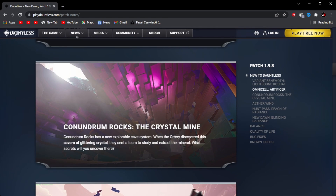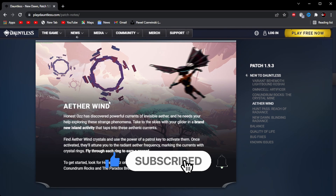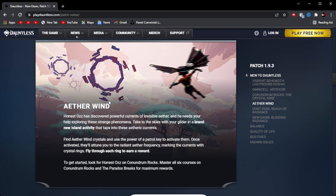Next up is Conundrum Rocks, the Crystal Mine, and this is the Conundrum Rocks Island Makeover. Conundrum Rocks has a new explorable cave system. When they already discovered this cavern of glitter and crystal, they sent a team to study and extract the mineral. What secrets will you uncover? Next up is Aether Wind, the new activity coming to us. Owlhounds have discovered powerful currents of invisible Aether, and they need your help exploring this strange phenomena.